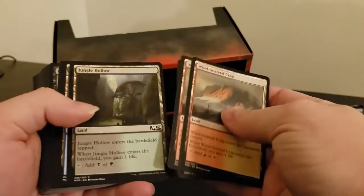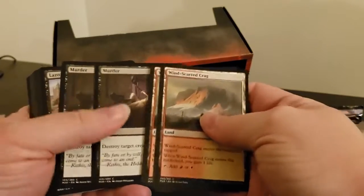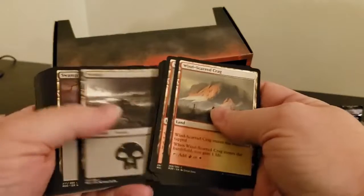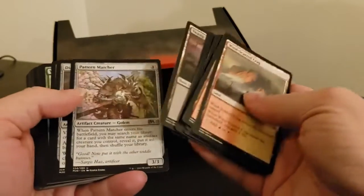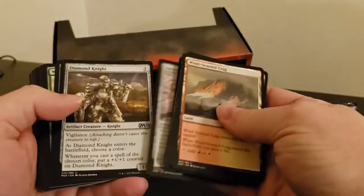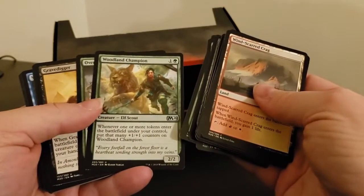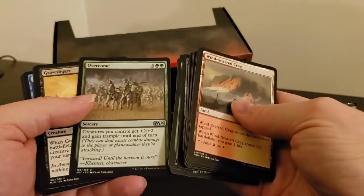We got a bunch of dual lands — they come into play tapped — and a bunch of 2020s, more War of the Spark stuff. Look, it's swamps! And we have an uncommon: Pattern Matcher, Diamond Knight uncommon, Paradise Druid, Woodland Champion, and Overcome — creatures you control get plus two plus two and gain trample until end of turn.